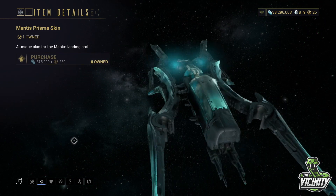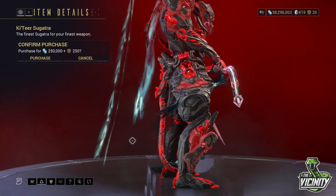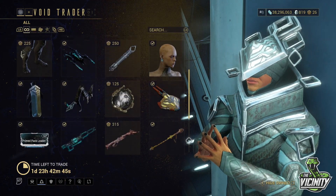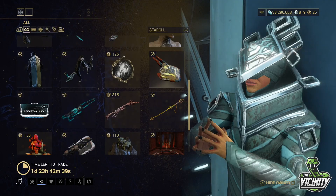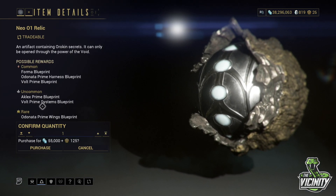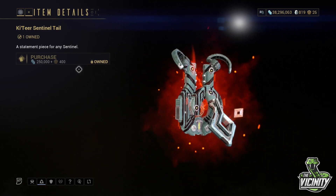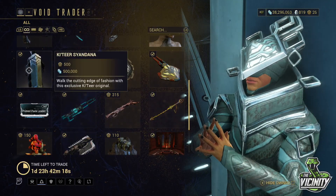The Mantis Prisma Skin. Ketir Sugatra, which is not essential — it's nice to have if you have excess Ducats. The Ear Piece. The Lizard Cydonia Skin. The Neo 01 Relic, which has parts of Inaros Prime — so if you don't have him, that's definitely worth picking up. The Sentinel Tail. We also have the Ketir Syandana, which has got a bit of a snakeskin effect — it's absolutely massive though.